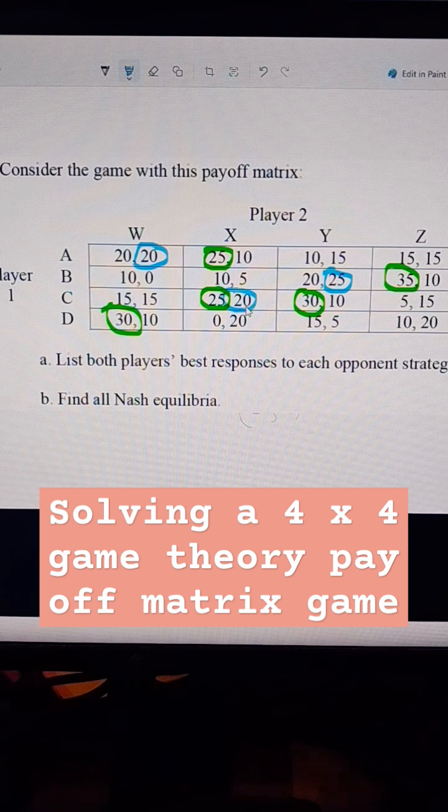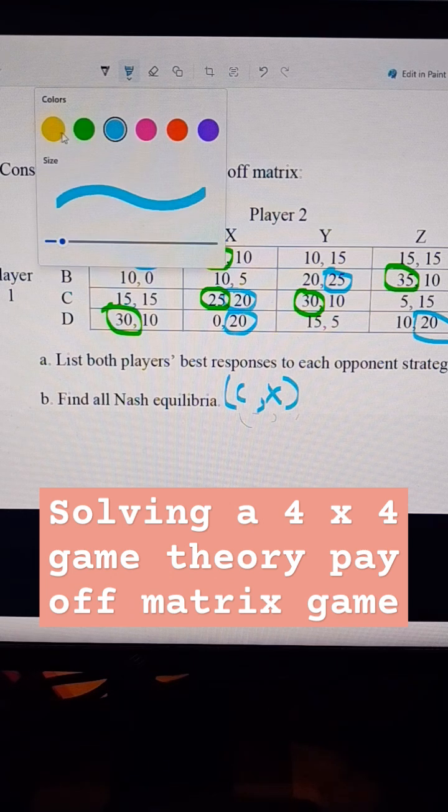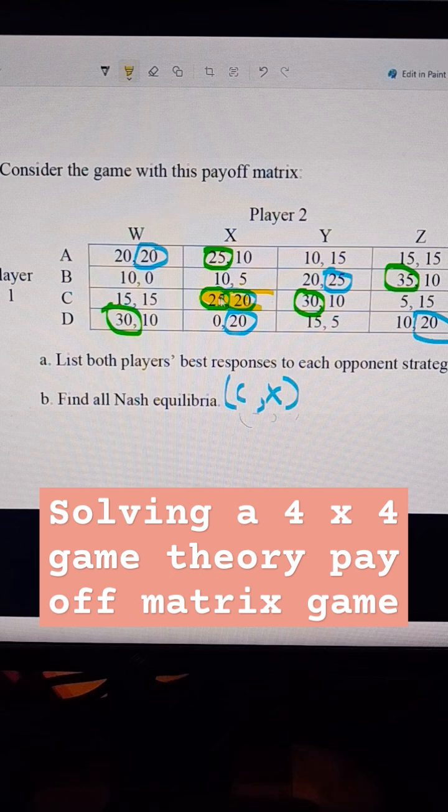This is our Nash equilibrium, so we can mark that here. There is a Nash equilibrium, which is C and X. Let's confirm this is the only Nash equilibrium. Player two would actually be indifferent between these two choices — 20 and 20 — so those are the best responses. The Nash equilibrium is only right here, where we circled both. So that's player two chooses X, player one chooses C.